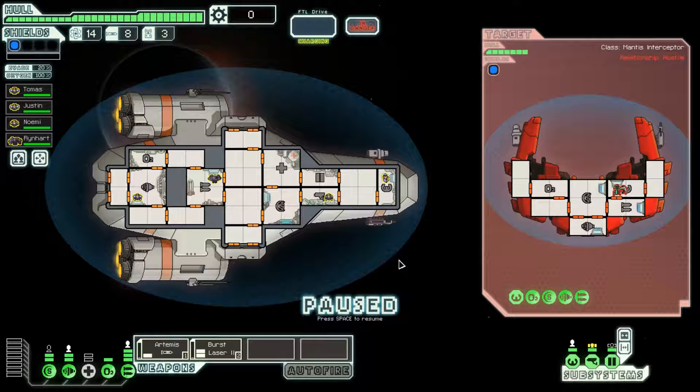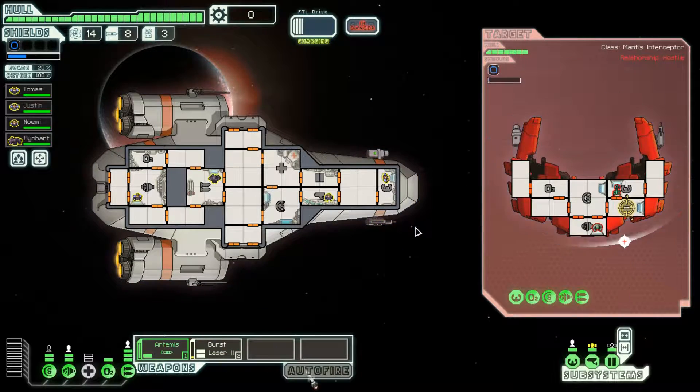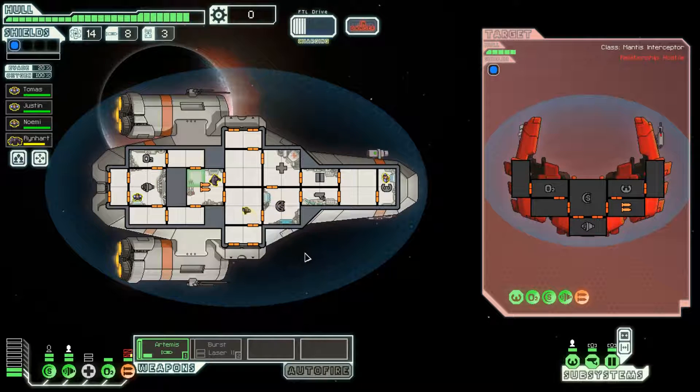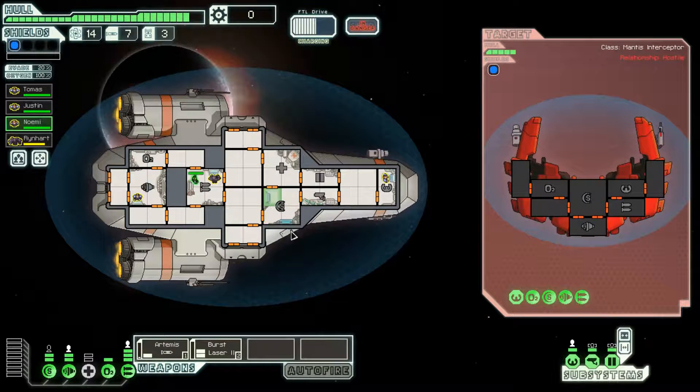We start with the med bay, so I'm not going to spend scrap replacing it with a clone bay. They do have a missile launcher, which is always annoying because it penetrates my shields. With 20% dodge chance, we just have to roll the dice and hope for a miss. This is an Artemis — I'm hoping my burst lasers can take down their missile launcher, and indeed that is the case.